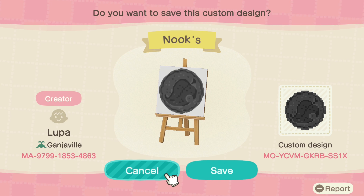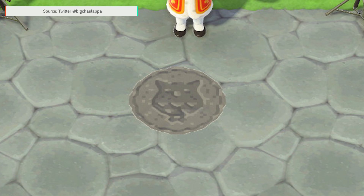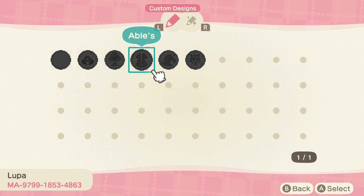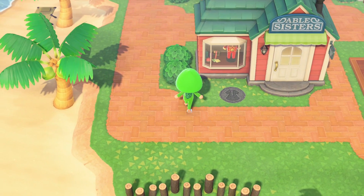Our last entry of the week is not exactly a path, but a path plaque. Creator @BigChaslappa gives you an adorable alternative to those signposts. With six variations in total, you can keep your town organized, labeled, and looking sleek with these plaques.